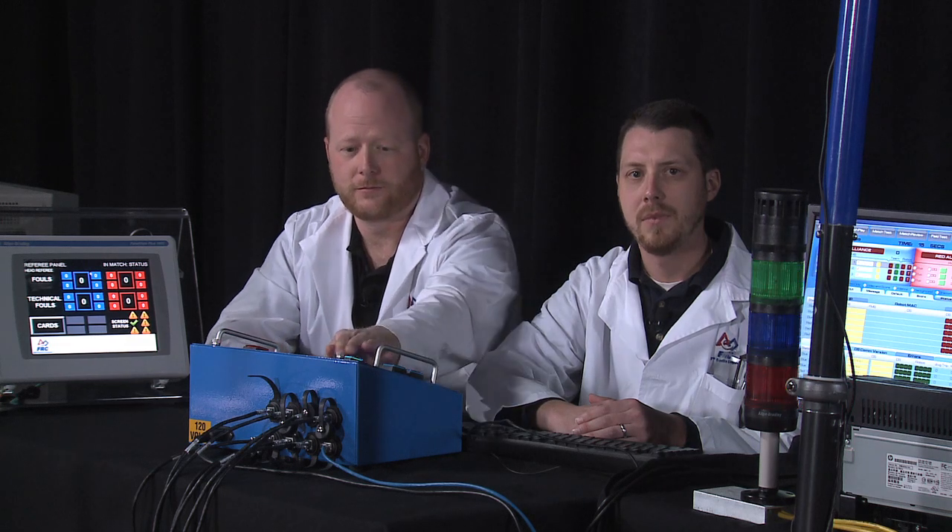The FMS tells the driver's station what to do, and the driver's station then tells the robot. When in FMS mode, the driver's station continues to serve as the master controller for the robot, but state and mode are dictated by the FMS. You can use practice mode at home to simulate match timing; FMS mode is used when you're connected to the field network. The two modes do have some differences, but the majority of the functions are identical.